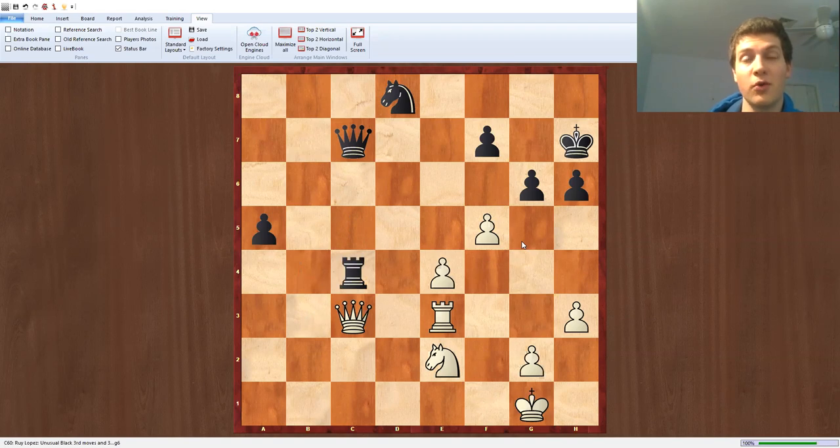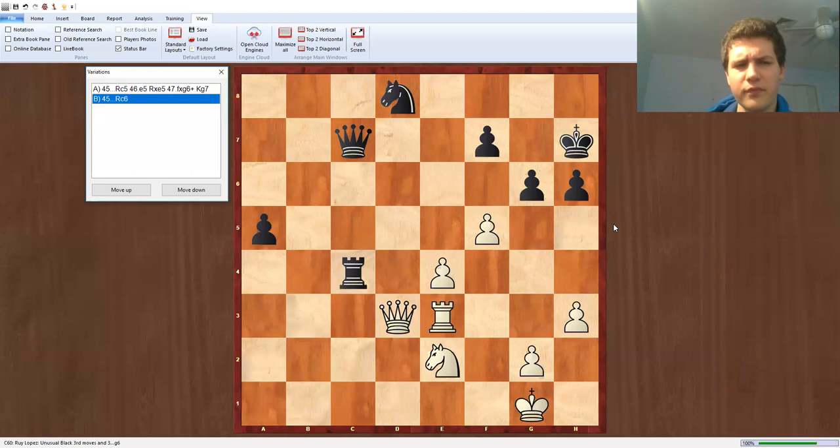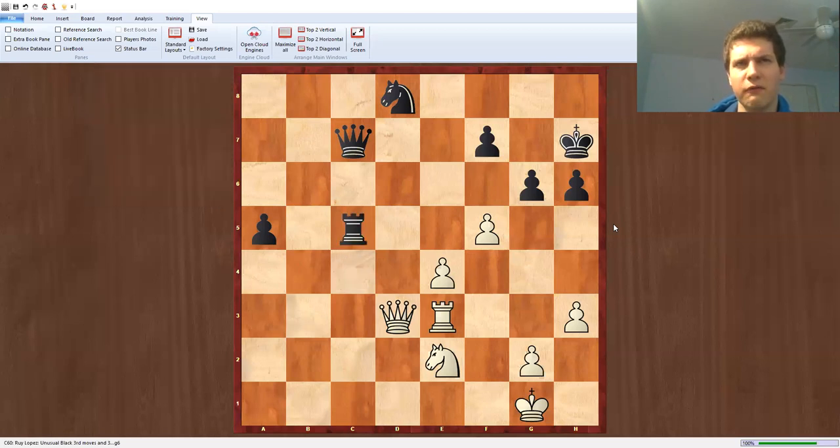I would recommend you to pause the video again to see where the queen should go. The next move is quite obvious — it's queen d3, because I want to keep the queen on the same diagonal as the king. E5 and e6 can come in with more power because g6 will be under more pressure. And here I think he made the decisive mistake of the game: he played rook c6, but rook c5 was the best move.